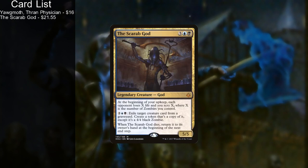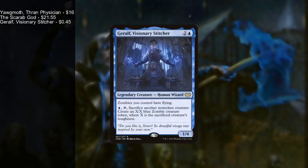We have the Scarab God, who lets you get a bit of scry and a bit of damage in. The Scarab God is not a zombie — he is just a god — but you can get a lot of effect out of him, even using him to get stuff out of your graveyard. We have Garolf, Visionary Stitcher, who mostly sits on the field giving your zombies flying, but you can pay blue, tap to sacrifice another zombie to make two token copies of that zombie.